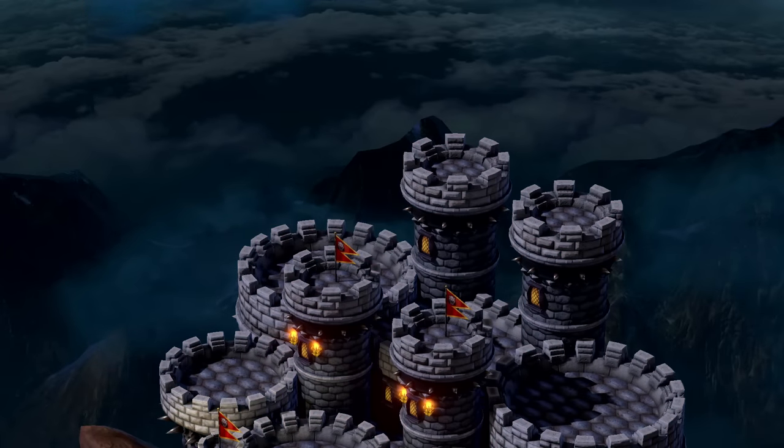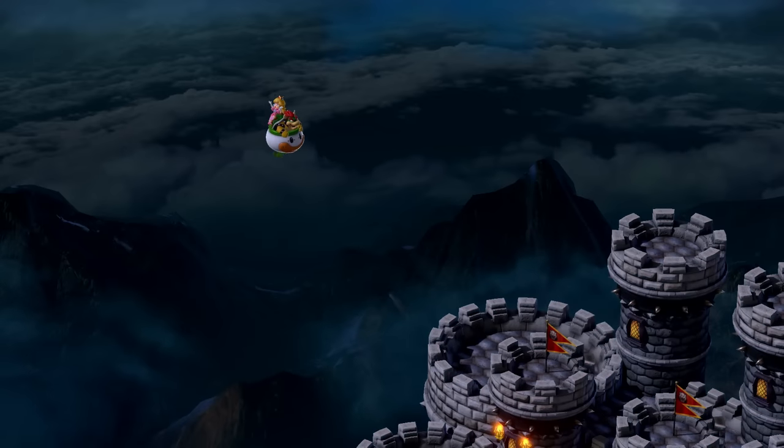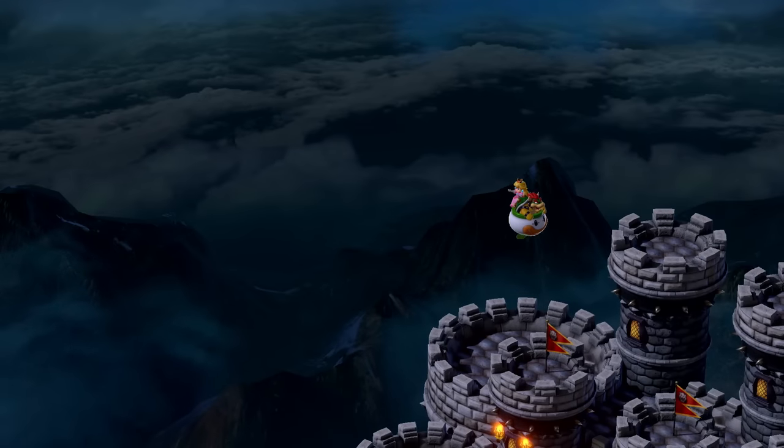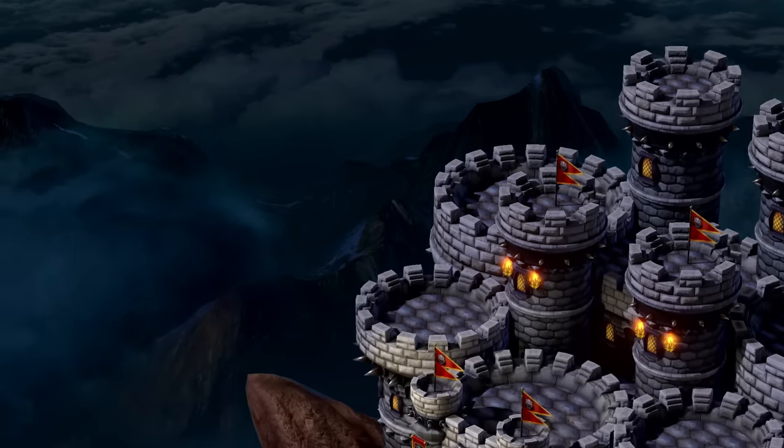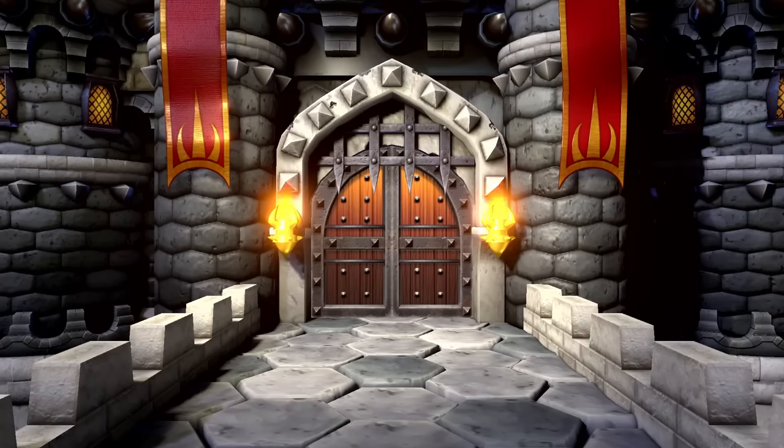This is Bowser's castle, and oh man, this game is pretty already. Bowser's carrying Princess Peach all the way back to his castle with his clown car, but Mario honestly made some good time — he's already at the front door.